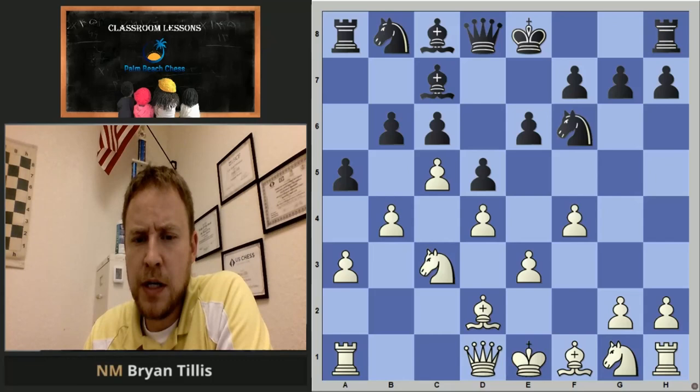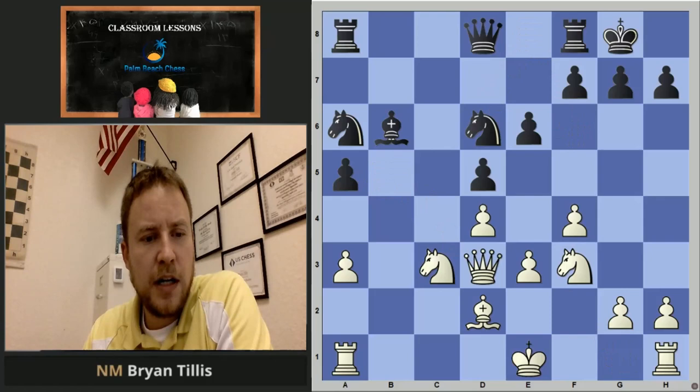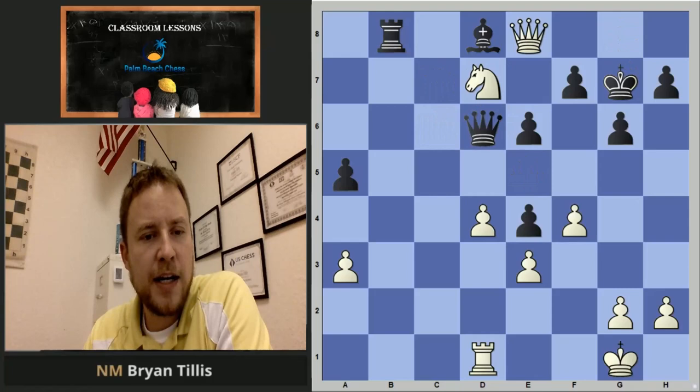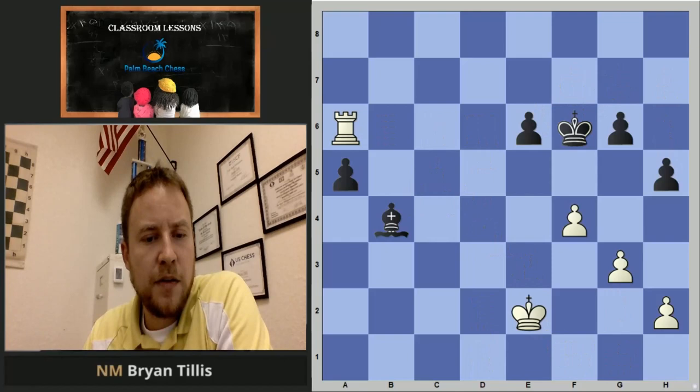We're following a game between two Americans, International Master Young and Sam Shanklin. I like this line as it's very, very straightforward in regards to development. You have that focal point on e5, and the knight is basically a beast the entire game. He just diced him up — like nothing to see here — and then tears him up in the ending because rooks are good. That should be a rule.